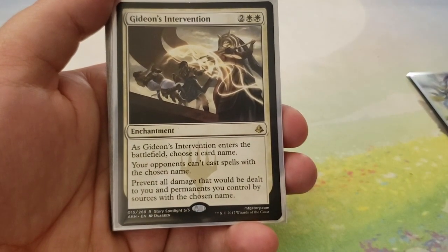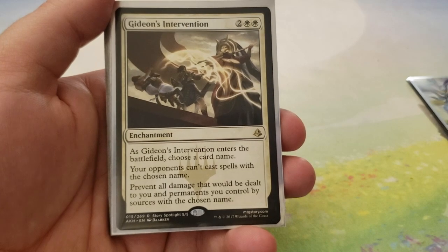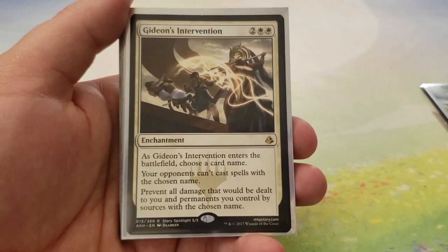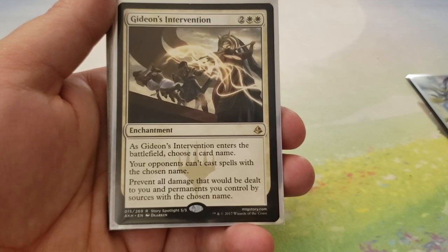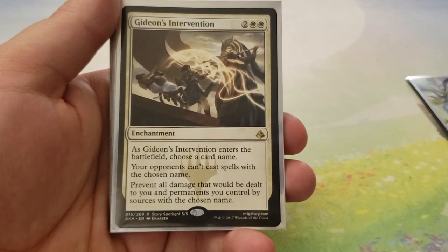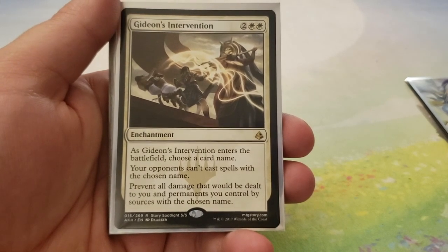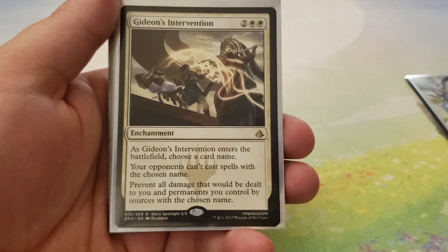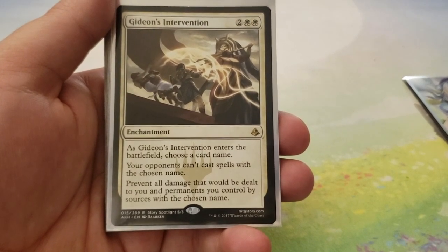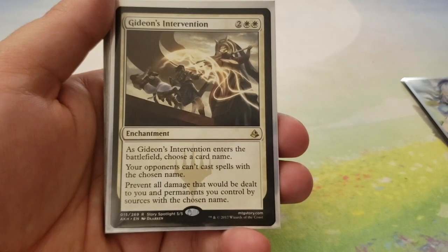Next up we have Gideon's Intervention for two and two white. As Gideon's Intervention enters the battlefield, choose a card name. Your opponents can't cast spells with the chosen name, and all damage to you and permanents you control from sources of the chosen name is prevented. This is Commander and it's a singleton format, so the biggest thing you could probably call is your opponent's commander, especially if they're playing an aggro commander. I'm not saying choose their commander, but I'm saying choose their commander.